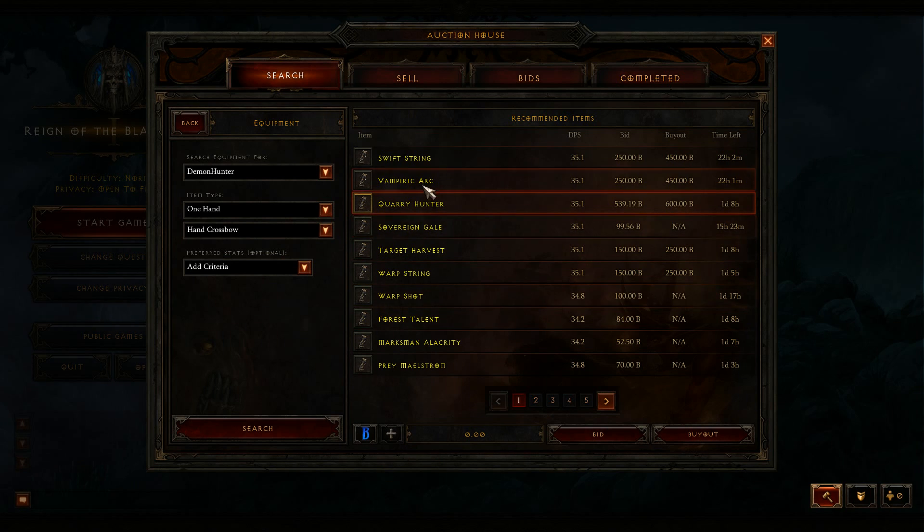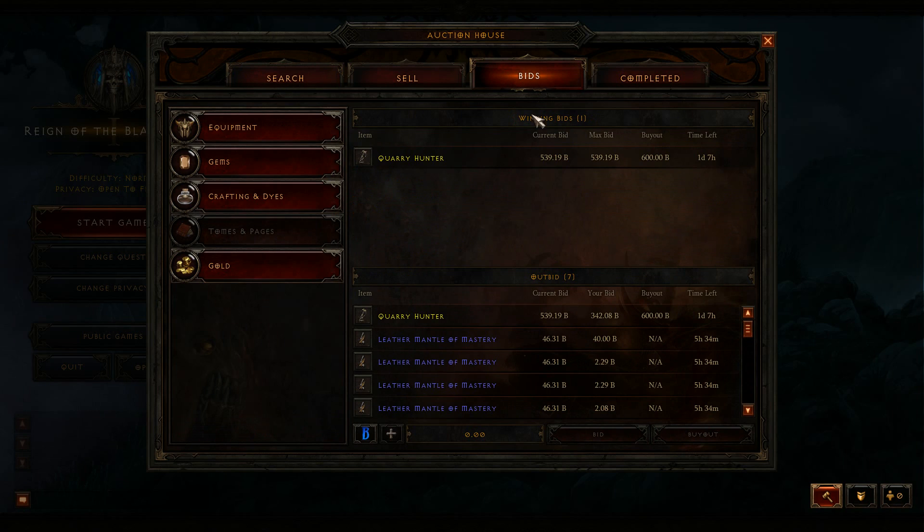So just a quick tutorial on that, guys. That's how you get over 499.99. You have to bid on something and then lose the bid. Then you'll get the bid back on top of whatever total you have. So there it is.